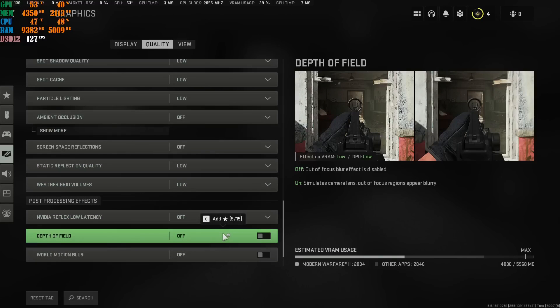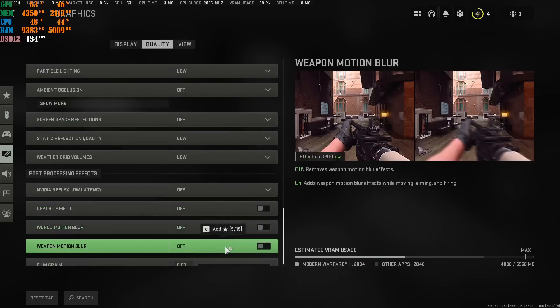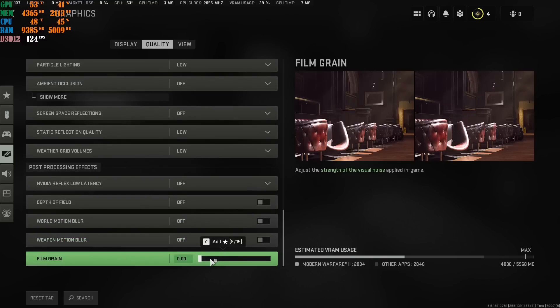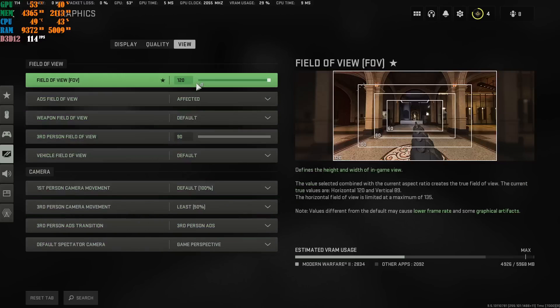Depth of Field — Off. It's a multiplayer game, you don't need it. World Motion Blur — Off. Weapon Motion Blur — Off. Film Grain — turn this all the way down, you do not need this at all. The remaining settings in this section are your own personal preference. You're welcome to copy my settings, but it's up to you.